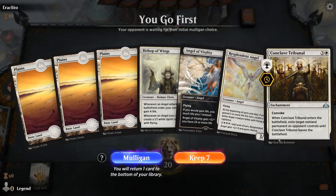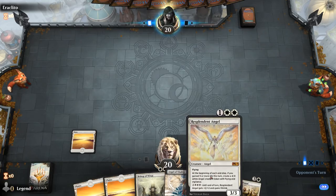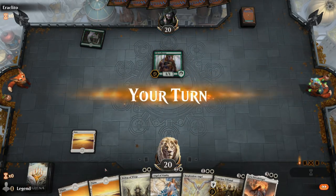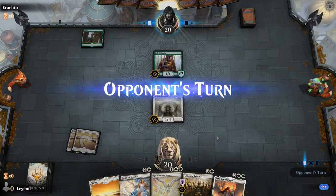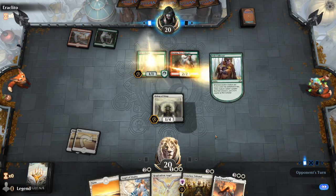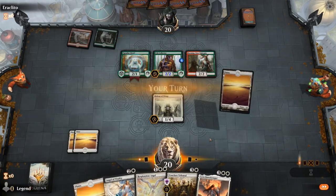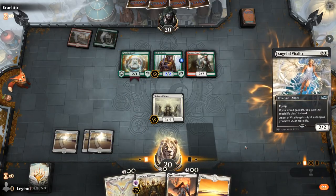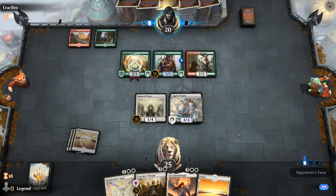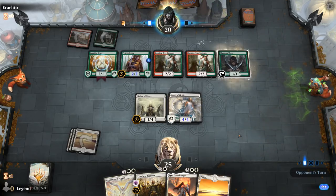Game 2, we're on the play. We're missing the 1-drop to gain 5 the turn we play Resplendent Angel, but I could play Angel of Vitality first and then playing Angel will gain us 5. Facing a turn 1 Pelt Collector — looks like Gruul. A turn 2 Burning Tree Emissary confirms it. We'll have a 4/4 Angel of Vitality, which is not the easiest for my opponent to kill. And if we can keep it that way, the Resplendent Angel next turn is going to be pretty good.